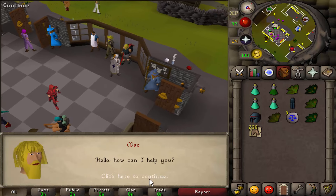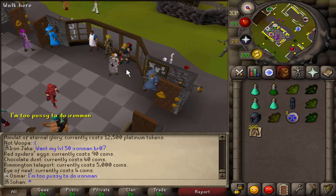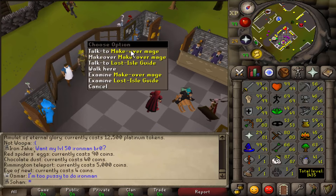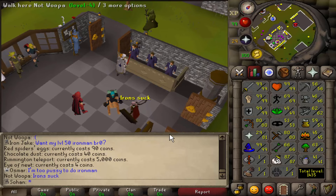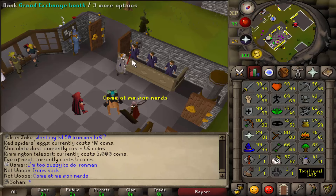I know it still says normal Iron Man but we haven't died yet — we're a hardcore Iron Man. If you look me up on the high scores you'll see I'm a hardcore Iron Man. There's also a grand exchange here where you can buy stuff — I can't use it because I'm an Iron Man, but it does fully work.